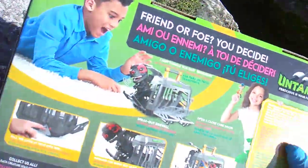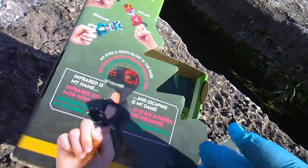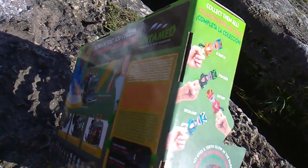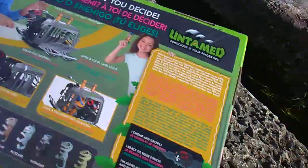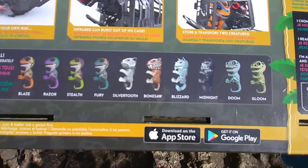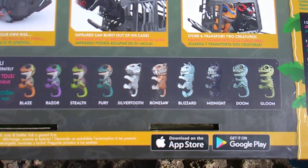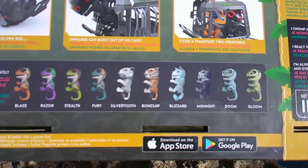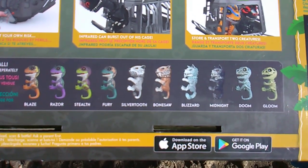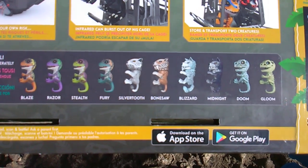Infrared's my name, escaping is my game. The funny thing about this is they used to do this tagline thing with many beats every time, but they wouldn't rhyme — I'm just like, you couldn't think of a two-line rhyme? But then they made this guy rhyme, so maybe they watched my other video. Here's a screenshot of the upcoming Untamed: Ferocious at Your Fingertips figures. Toy Insanity is my name and collecting toys is my game — and farting.